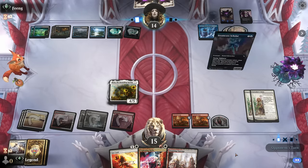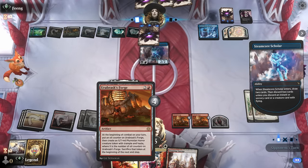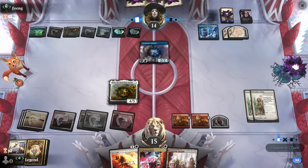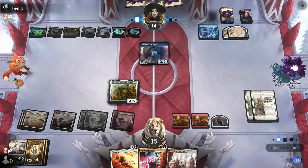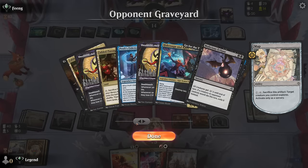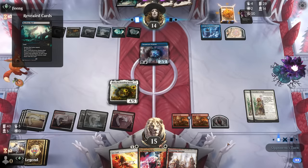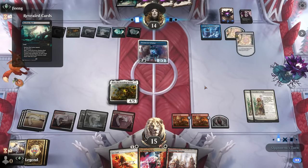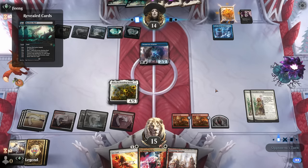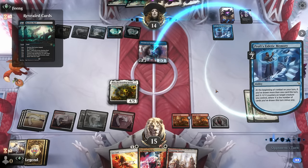Next turn I'm looking forward to using Caretaker's Talent to copy the Forge token in my second main phase. The opponent is just cycling through their deck — a lot of card draw, spot removal, and sweepers, but that's not how you beat this engine. It's probably good against mono-red, but here we have options.